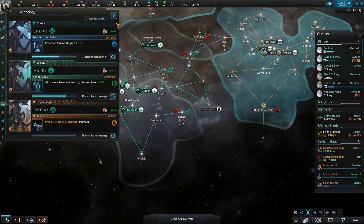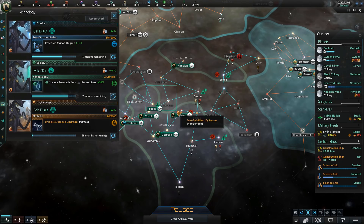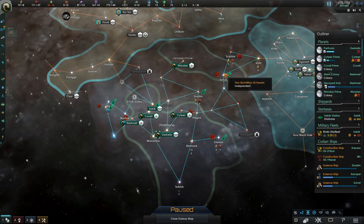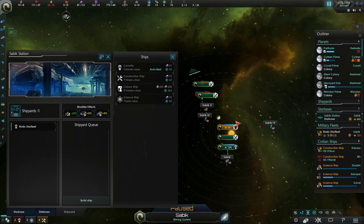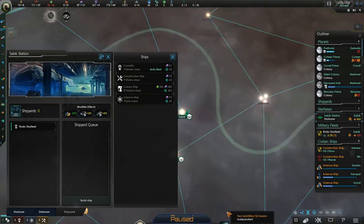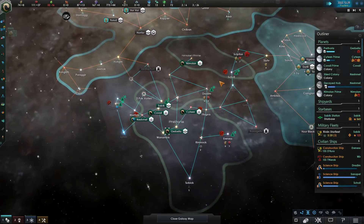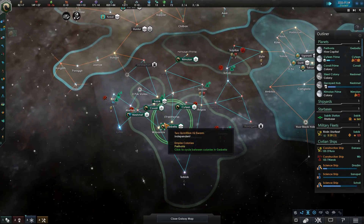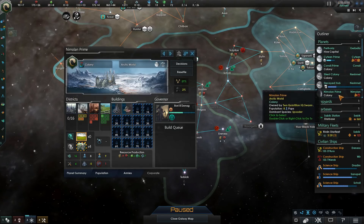Ooh, star holds — perfect! Star holds are pretty much going to guarantee our survival. If we can afford to upgrade these star bases as soon as possible, it's going to ensure that we're going to be able to get a couple thousand fleet power over on our borders, and that's going to prevent any sort of attacking fleet from overwhelming us early on in the game. So looking forward to being able to build those, and we're going to have to save up some alloys to get that done.